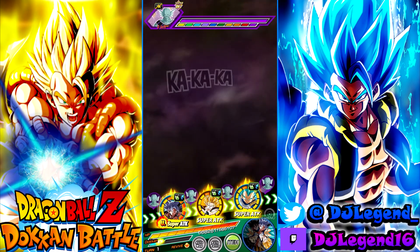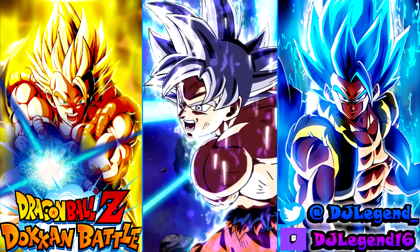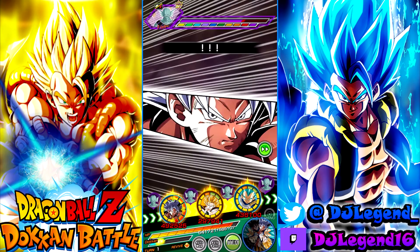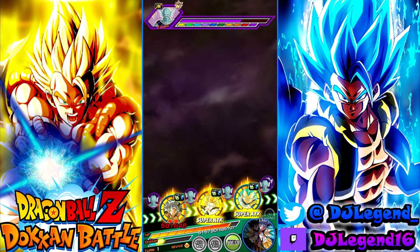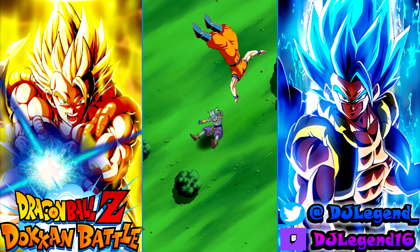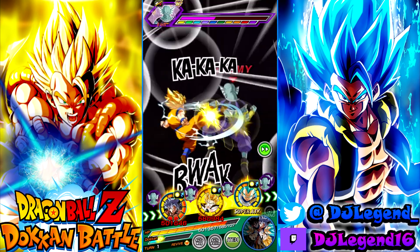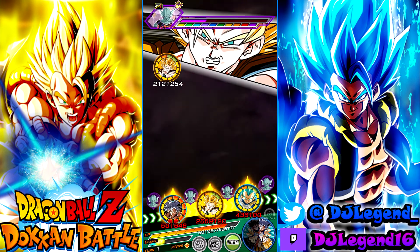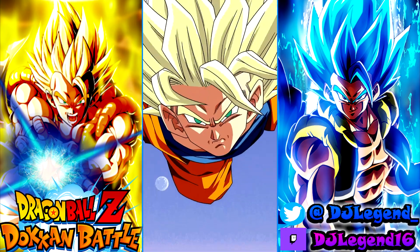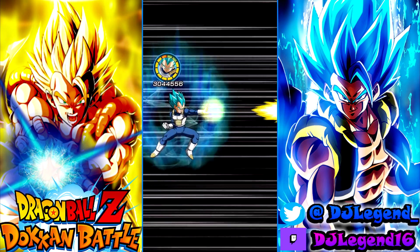Vegeta impressed me here - he took 27k from a super attack from this guy, type neutral, the God Event. No way he took 27k! UI Goku didn't even take that much on a normal hit. Vegeta's defense is too good. SS2 Goku is at 2.5 - kind of low - but he has a 50% chance to crit, a guaranteed additional that can be a super attack, and then the hidden potential additional. That's already 5 million damage with a 50% crit chance on an additional normal.